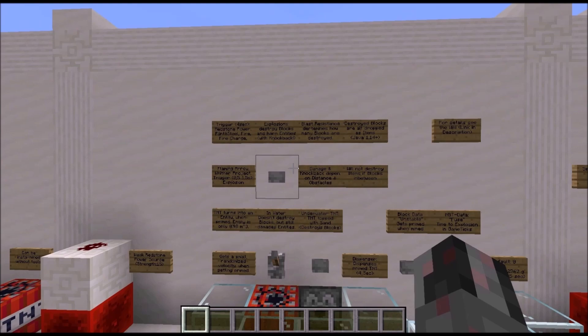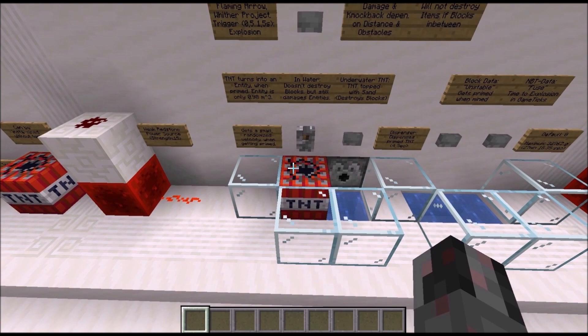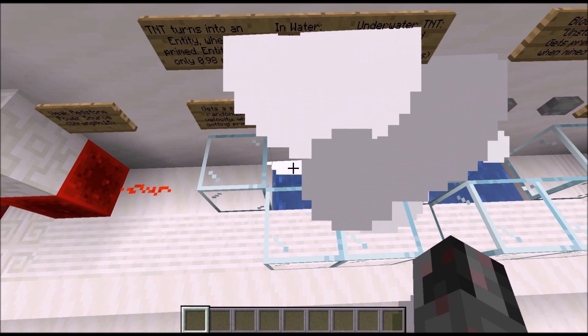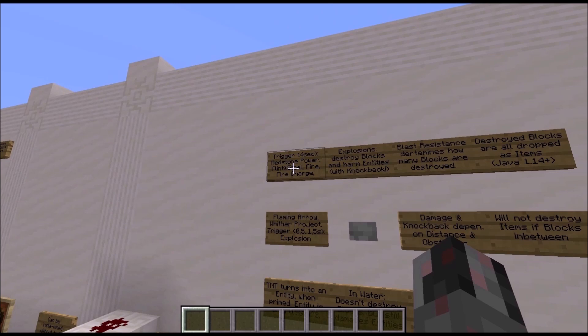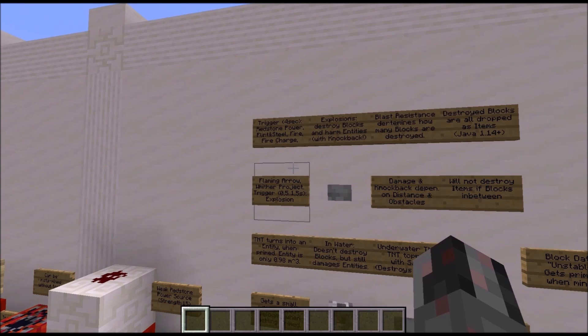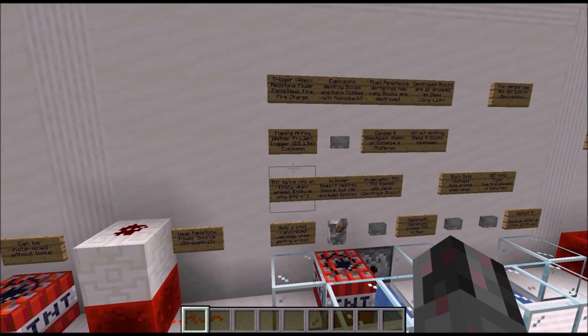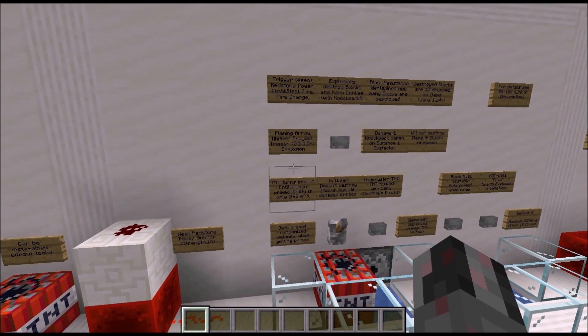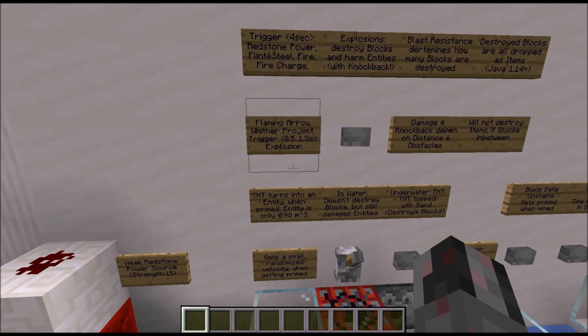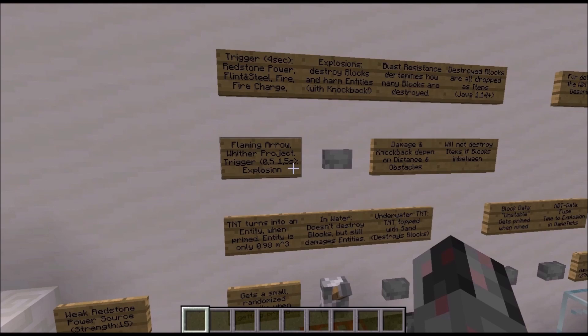Now let's get to the TNT block, which is a bit more interesting. When you want to trigger TNT you can do this with redstone power, and after it has been triggered it waits 4 seconds until it explodes. Possible triggers include: redstone power, clicking with a flint and steel, fire (though there is a random delay before fire actually triggers the TNT), clicking with a fire charge, hitting it with a flaming arrow, or the Wither projectile — which is explosive. And basically all explosions will trigger the TNT block. When triggered by an explosion, the fuse time is not 4 seconds but a random amount between half a second and one and a half seconds.